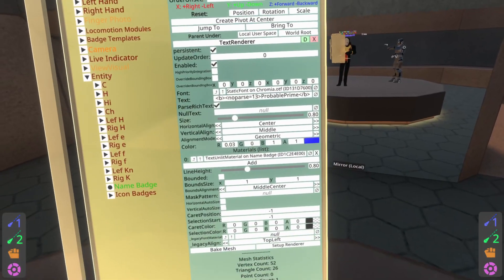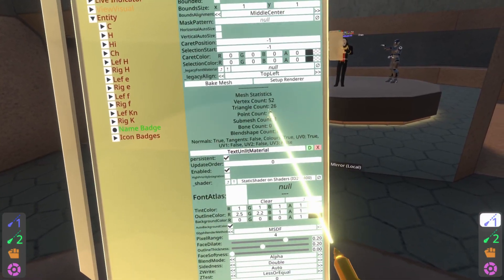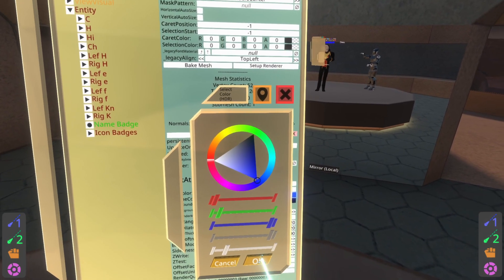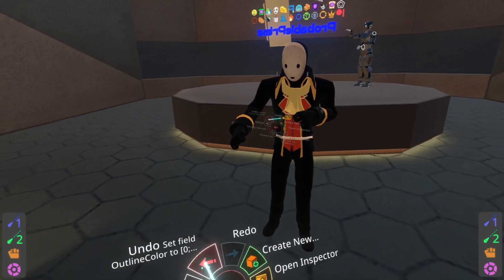My name tag happens to have an outline — that's just because I'm on the team. If you scroll down to the text on lit material, you'll see there's an outline color that controls the outline color. So I can go ahead and make that blue, and now I've got a blue outline. It's incredibly difficult to read, so I'll go ahead and undo that.